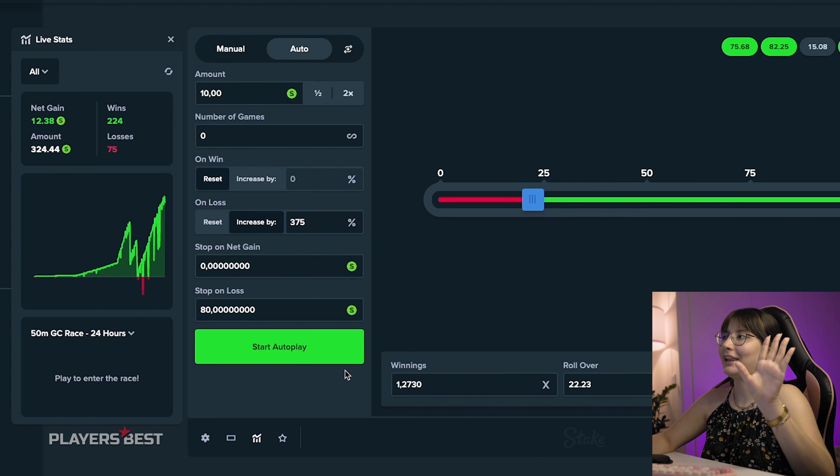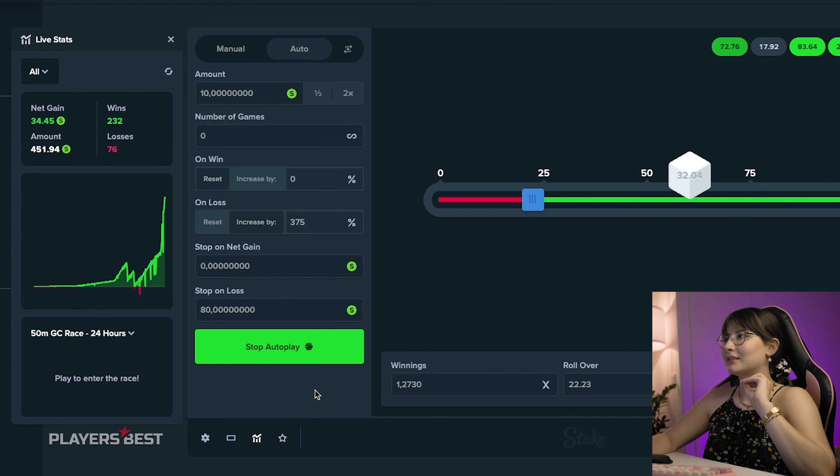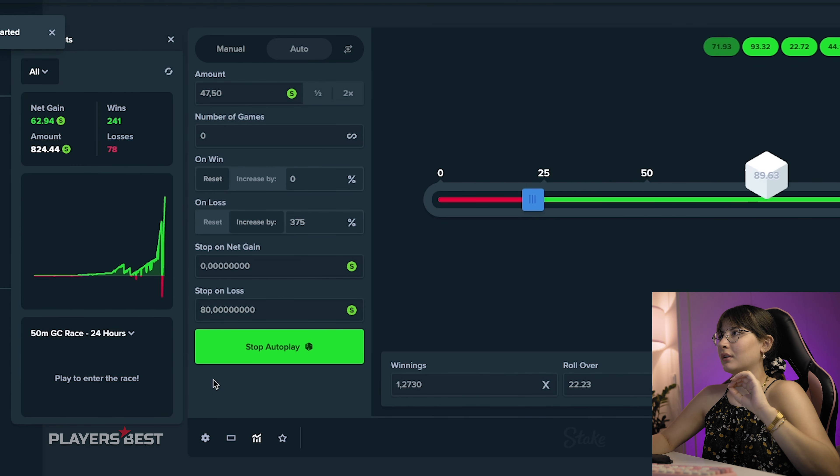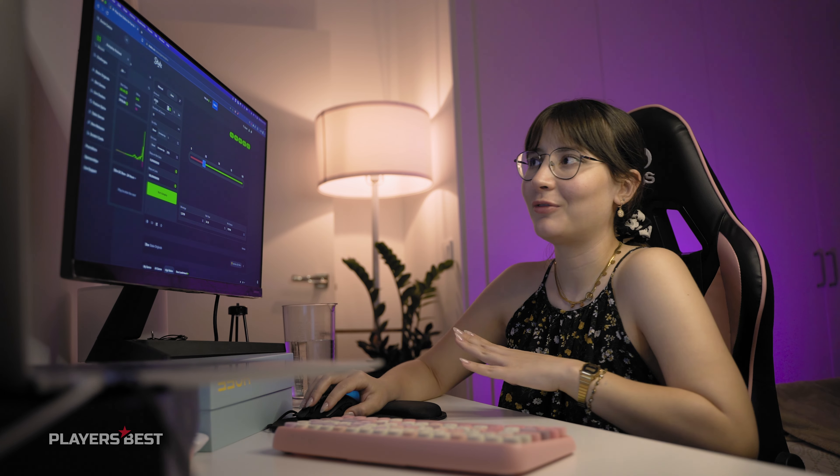If you still haven't signed up for Stake.us, you can do so right now using my code BESTTP for daily claims of 1 stake cash, 10,000 gold coins, and 5% rate back.